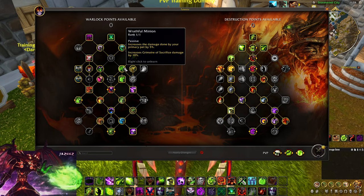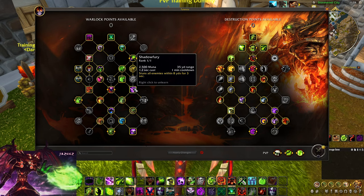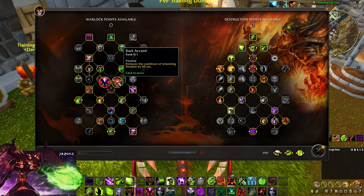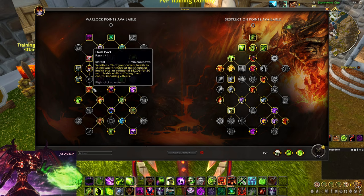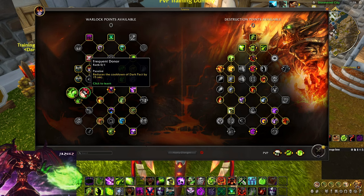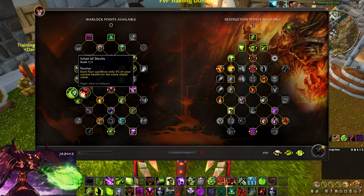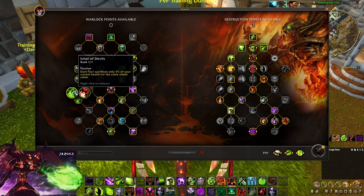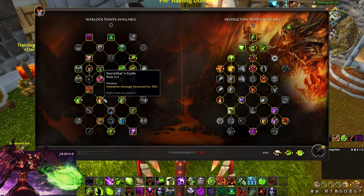Demonic Fortitude increases you and your pet's maximum HP. Wrathful Minion is just to unlock Demonic Gateway. Shadow Fury — you definitely want that as Destruction. For Strength of the Will, I prefer the big wall with 15% reduced damage taken over the small CD wall. Dark Pact definitely. Between Equal of Devils and Frequent Donor: early in games Frequent Donor is better since your HP goes up, but as dampening rises Equal can perform better. I'm still testing both. Demonic Damage increased by 20% — definitely play that.